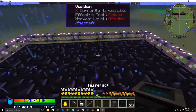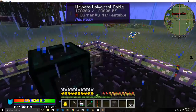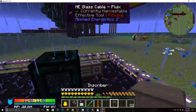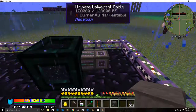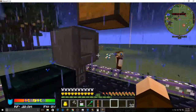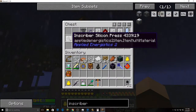Most of the time you won't have ME glass cables to power an inscriber, so what you need is just regular power cables. I use Mekanism or universal cables — they work for everything. Power that, and we got power. Next up, picking what you are going to auto craft.